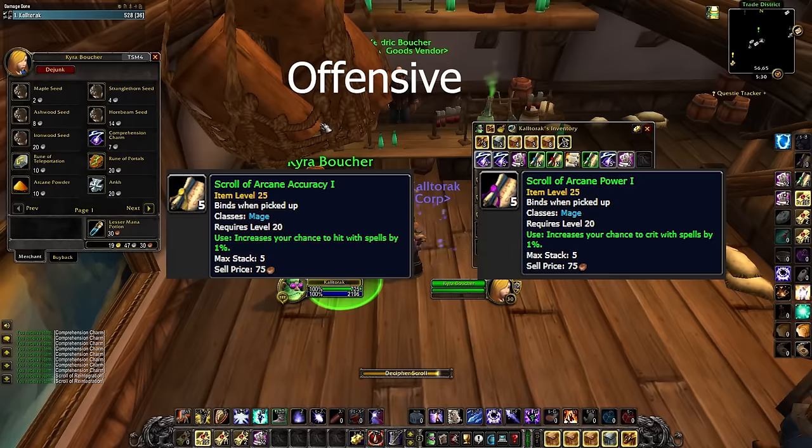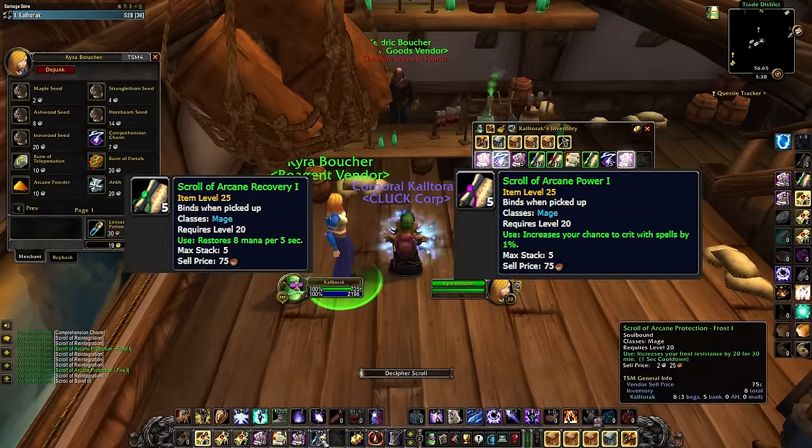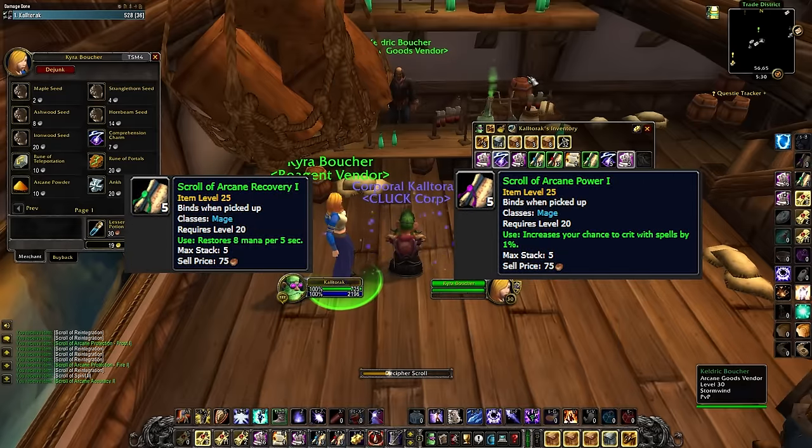The offensive scrolls are Scroll of Arcane Accuracy, which provides 1% hit, and Scroll of Arcane Power, which provides 1% crit. As an Arcane Mage, I am currently only after these two scrolls for raiding: Arcane Recovery and Arcane Power.